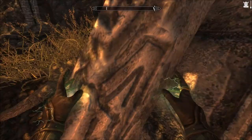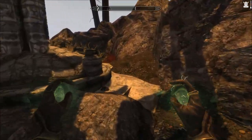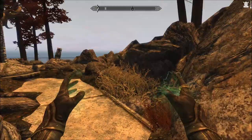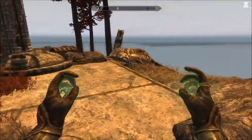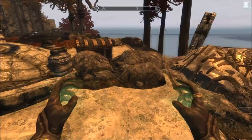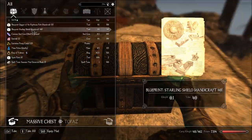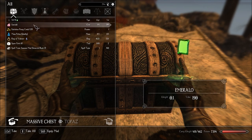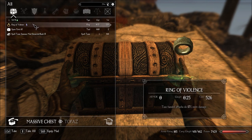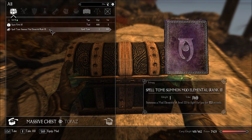Sounds like a door. Opening it from behind. Some blueprints. Common soul gem filled. Two emeralds. 35 coins. A quality mana potion. Another ring of violence. And a spell tome for Summon Mud Elemental rank 2.